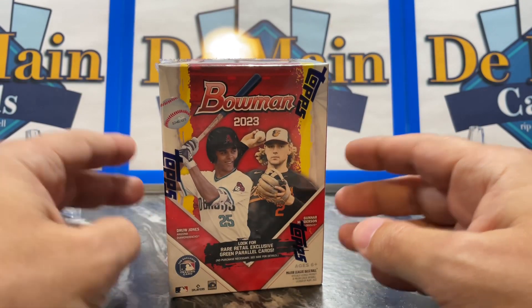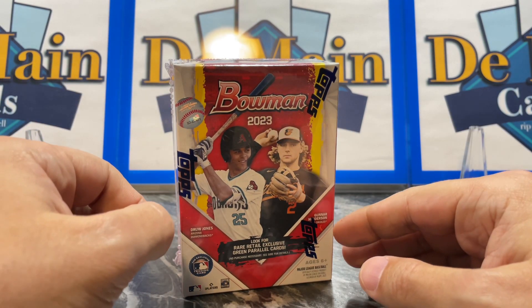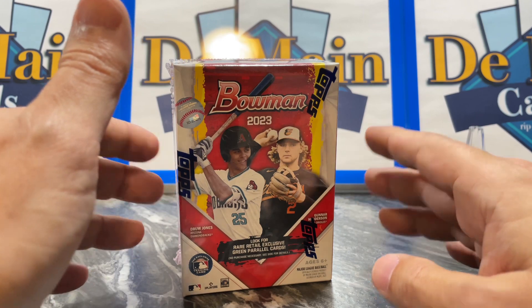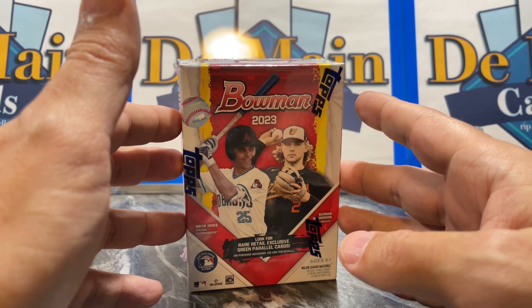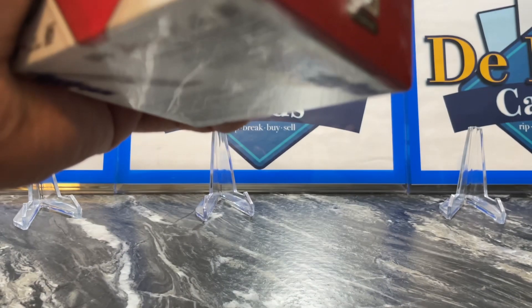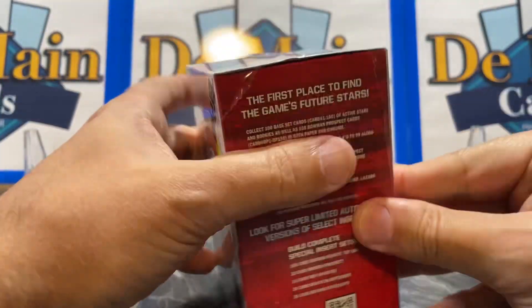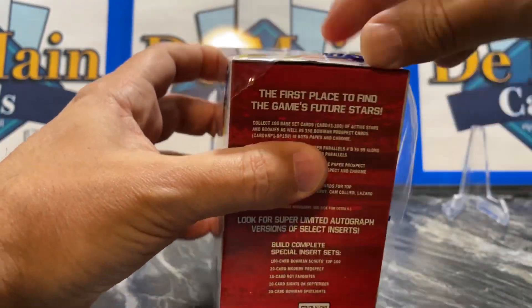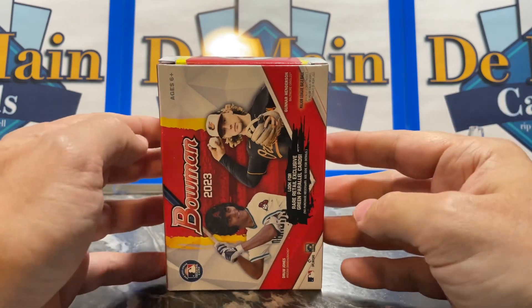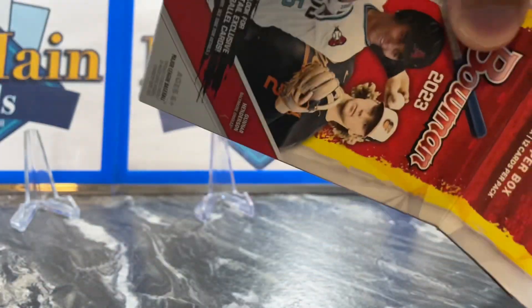It's very cool to find these before release day. I'm kind of torn on what I'm going to buy tomorrow between Hobbies and Jumbos. Blasters are always a great place to start. We might also see Target or Walgreens XL exclusive mega boxes. I'm not super up on this class, but Jackson Holiday was the number one overall pick, Drew Jones was number two — and Drew Jones is the name I keep hearing in the hobby that we're looking for.